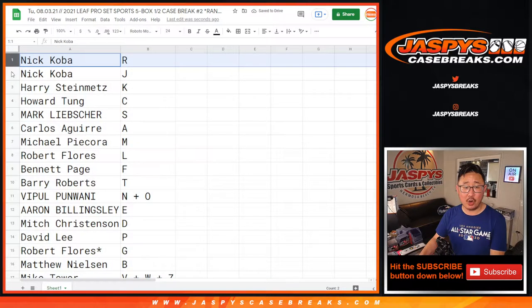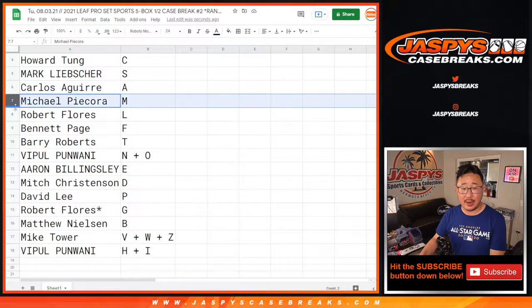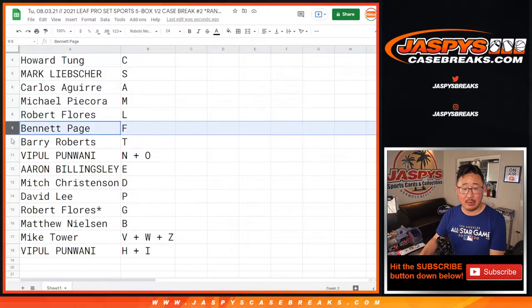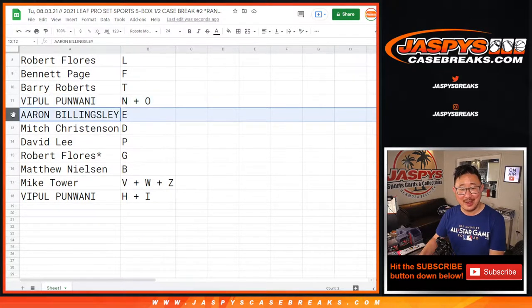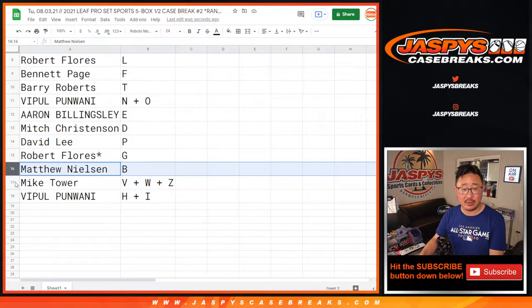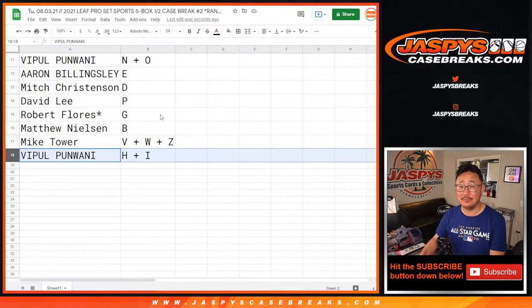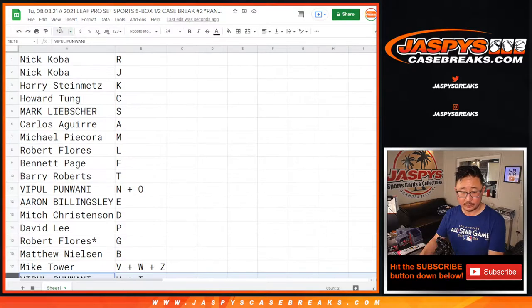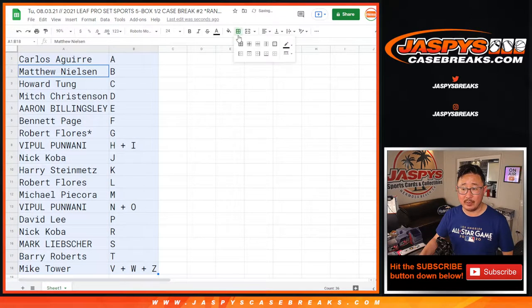Nick with R and J, Harry with K, Howard with C, Mark with S, Carlos with A, Michael with M, Robert with L, Bennett with F, Barry with T, Vipple with N plus O, Aaron with E, Mitch with D, David with P, Robert with G, Matthew with B, Mike Tower with V, W, and Z, and Vipple with H plus I. Let's sort by column B by letter alphabetically.